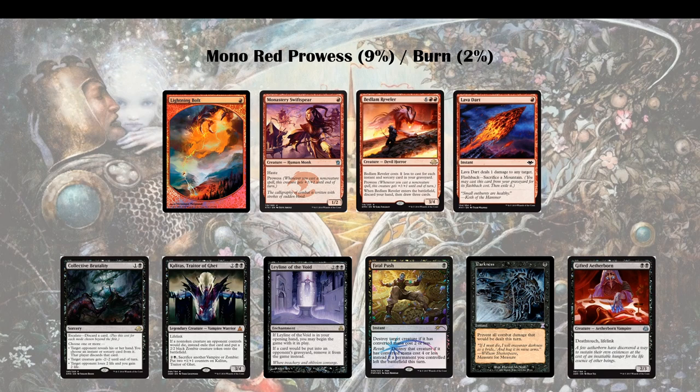Then there's another spicy card: Darkness — a typical fog effect in black that was reprinted in Time Spiral and doesn't see a whole lot of Modern play. It's not one of my first choices, but it's worth mentioning. Most of your opponent's turns, when they're trying to overload 2-3 creatures with burn spells, it's just a flurry of spells pumping creatures and that's where most of the damage comes from. With Darkness you get rid of all that damage for 1 mana and basically gain 6, 9, or 10 life — which is huge. Keep an eye on that if you have problems with Monored Prowess.